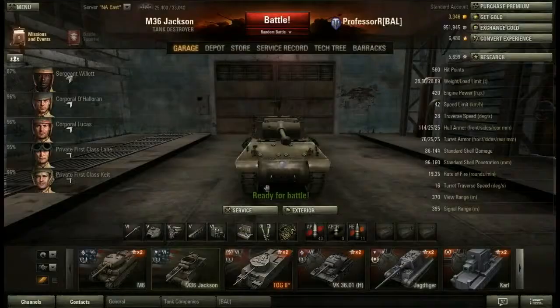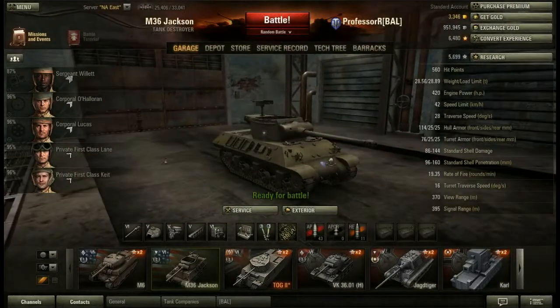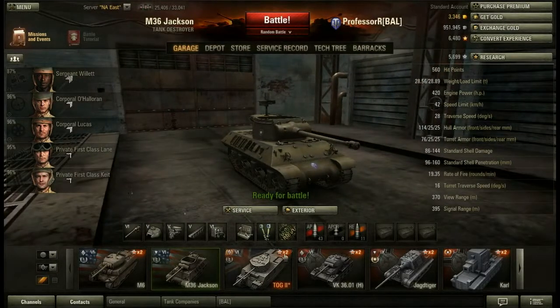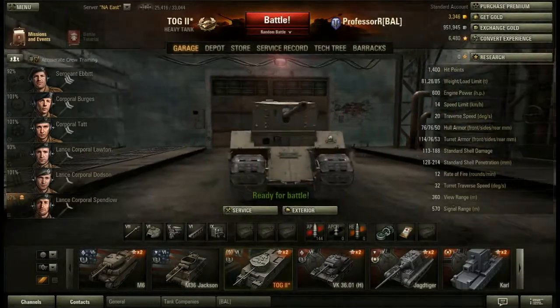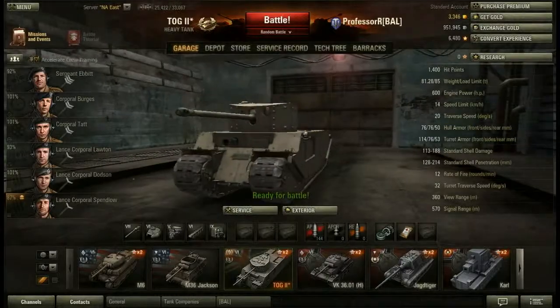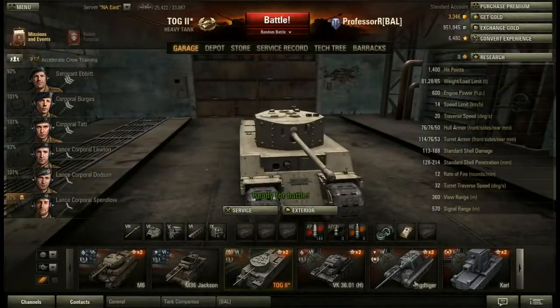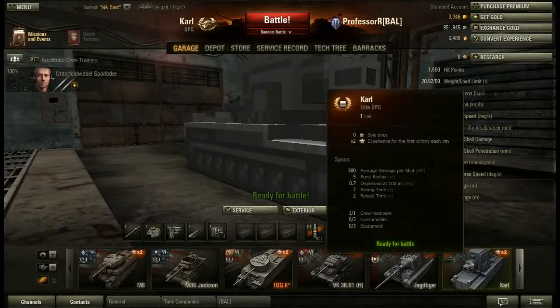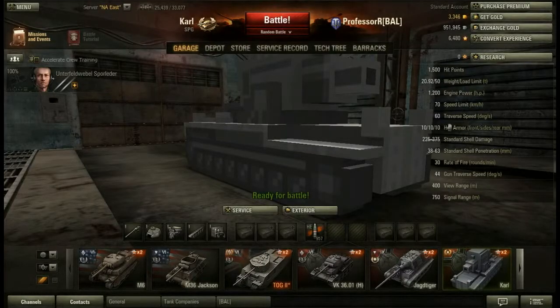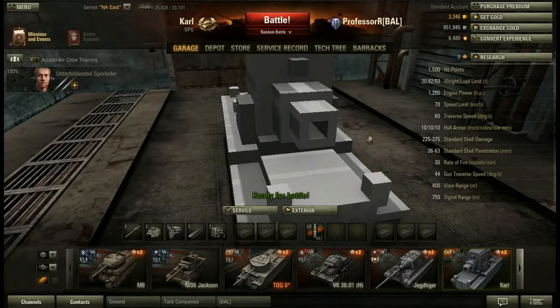Let's add a small tank for comparison. The M36 Jackson — pretty small tank. The TOG is known for being a big tank, and it is a big tank. Let's even look at the Jagdtiger. Now look at the Carl — it is huge. It is so much better than every other tank. That gun is just amazing: 2-second reload, 300 damage. It's awesome.